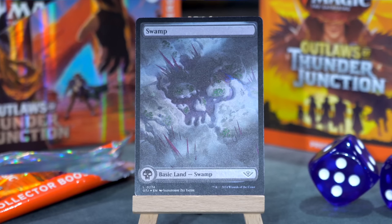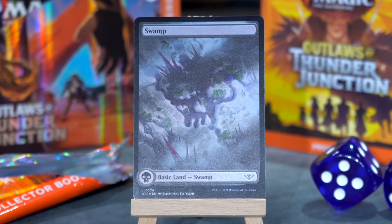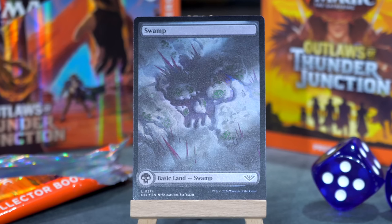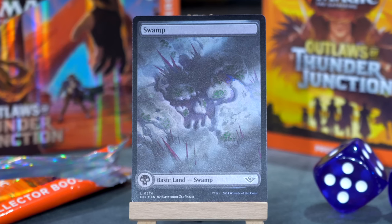Next we have a full art swamp. The full art basics for this set are so cool. I love the way that they're designed with the mana symbols appearing in the landscape — it's very, very cool. Swamp's one of my favorites. The forest is my favorite because the negative space in the cactus is gorgeous, but this is very cool as well. And now after the basic is when we start moving into the extra fancy cards. Let's see what we get.